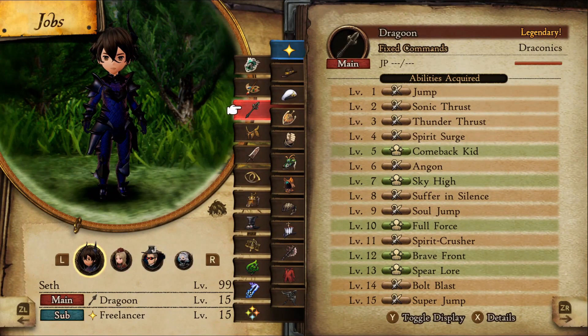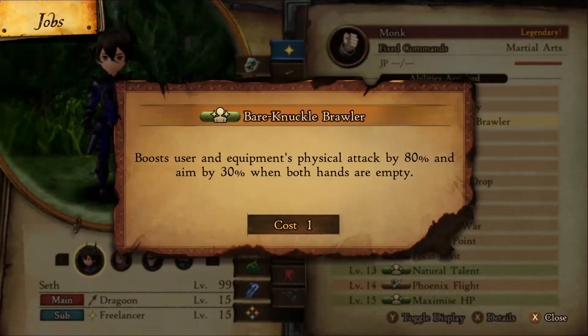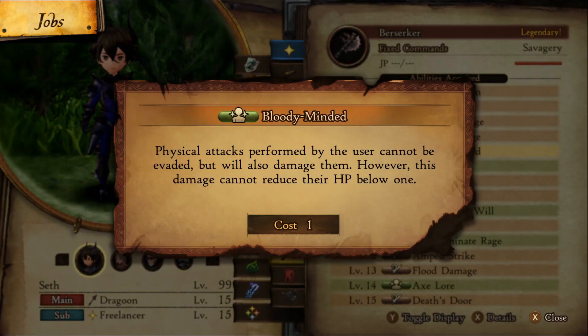To save yourself from the frustrations I went through, I suggest you equip the phantom job with the thief as your sub job. Have the bear brawler passive from monk at level 3 for the massive damage increase, and bloody mind from berserker at level 5 to guarantee we hit this enemy.